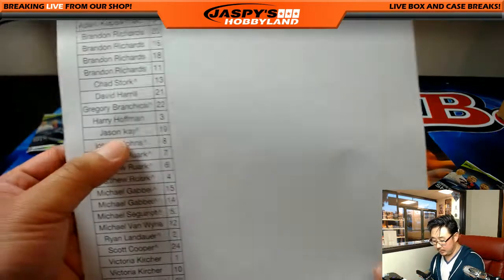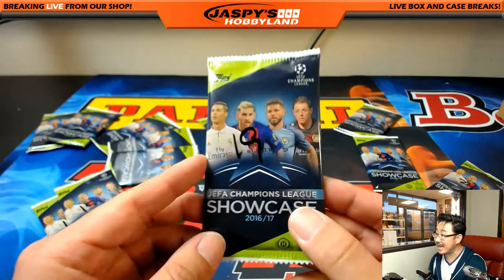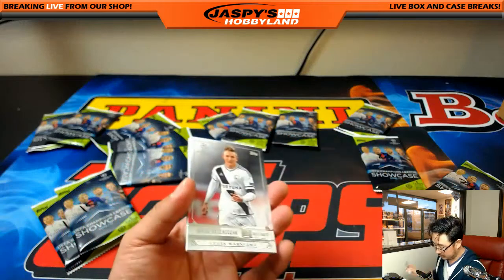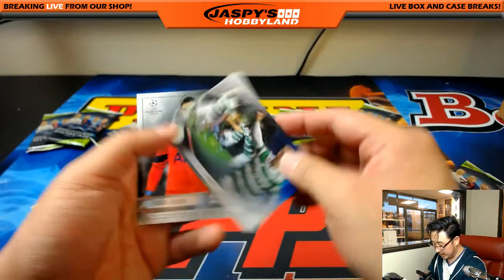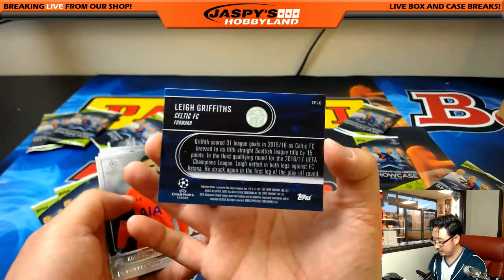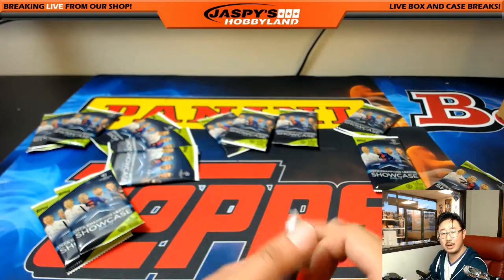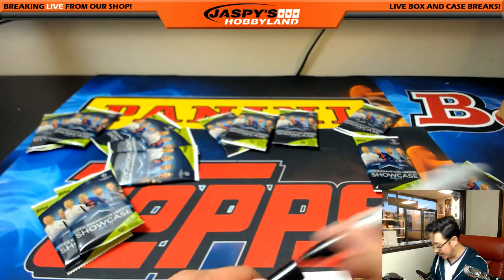Next up is Jason K, who tried the spot randomizer. You have pack 19. Good luck, Jason. We've got an insert here — Griffiths for Celtic, who won the Scottish Premiership recently. There you go. Well, thanks for trying, Jason K. I appreciate that.